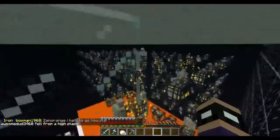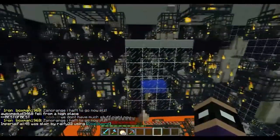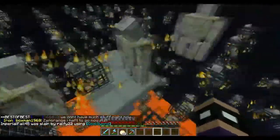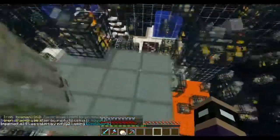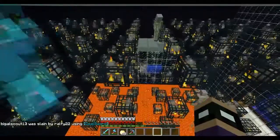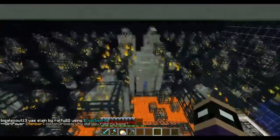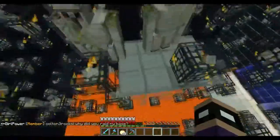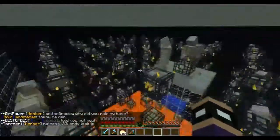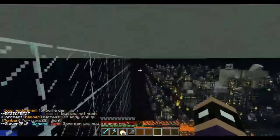Our AFK pool is basically right in the middle of our entire farm. It does cut down the efficiency of the iron golem spawners around it, but overall your farm is going to be a lot more efficient if you can get more iron golem spawners to spawn out of that specific area. You can place your spawner right in the center or on the outside — it's really up to how much space you have.